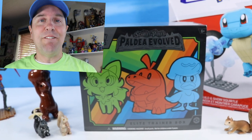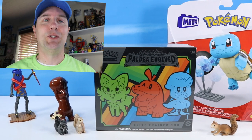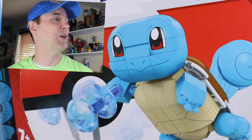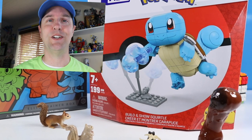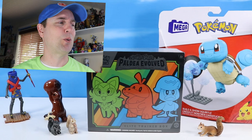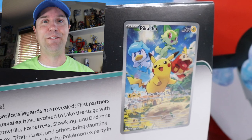On the table today at Squirrel Stampede: have you seen what is going on with Pokemon Paldea Evolved? The Elite Trainer box is on the table, plus a Squirtle build. We are going to open booster packs and build Squirtle at the same time. I hope our fingers and our cards don't get all tied up — it's going to be pretty nice, especially if that Squirtle started squirtling all over the cards. That wouldn't be good either, but we'll have a lot of fun.